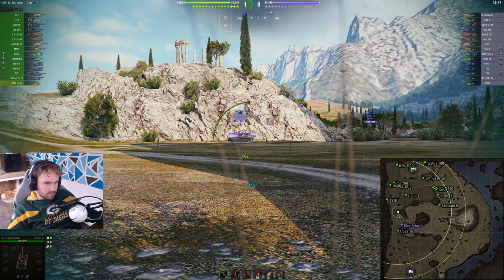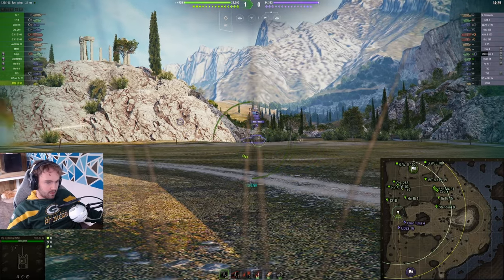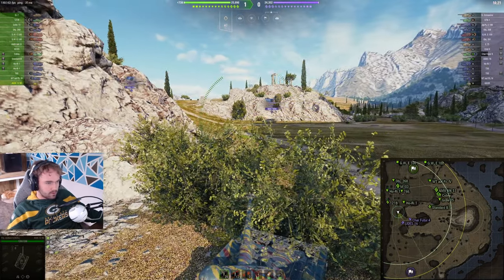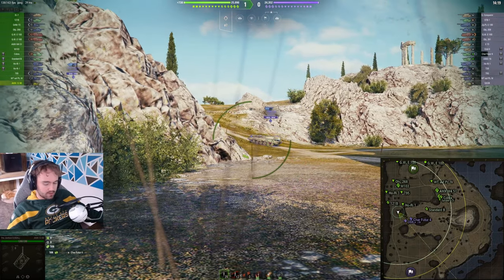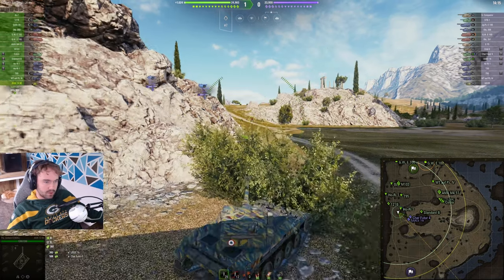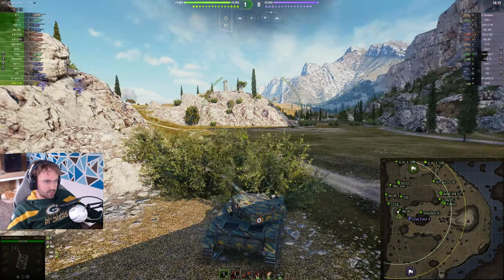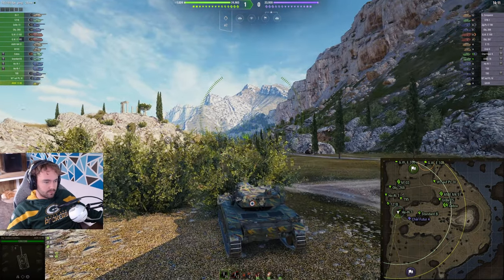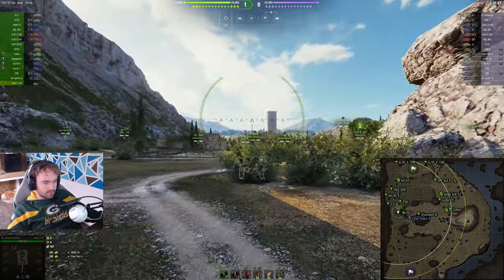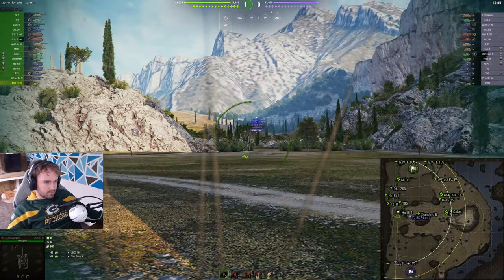We spot the Char and we spotted the UDES. Nearly got hit there — it could have come from a 268 or a T95. Just let them go past because you're not gonna do anything, you're gonna get spotted instead, which you don't want. You don't want to get spotted because every TD is currently looking at you. You want to sit like this on the right, and I've checked myself — all good.